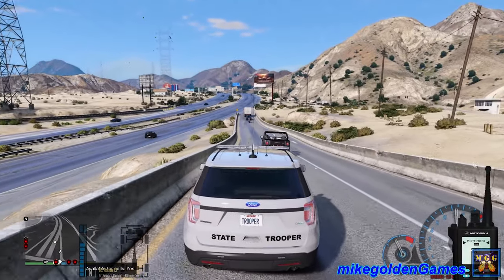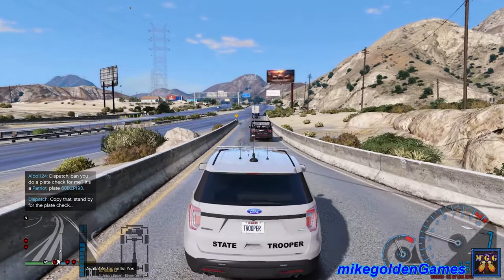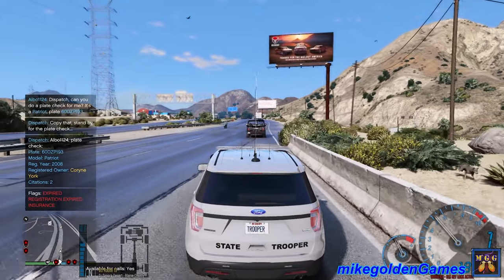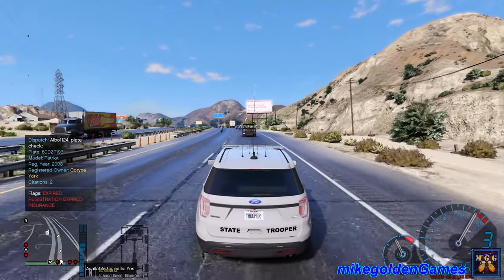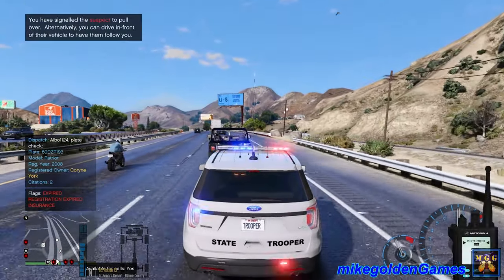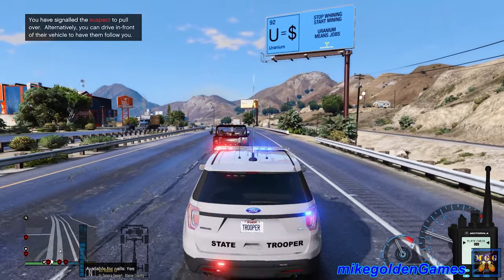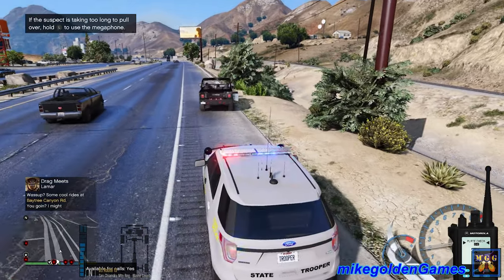Let's get a plate check on a Hummer H1, license 6-0 David Zebra Paul 193. Corrine York — expired registration, expired insurance. Copy that, dispatch. We will get up behind them and blip them here. It looks like they're pulling over for us. Beautifully done. Let's get out here and walk around to the other side to speak with them, see what's actually going on.